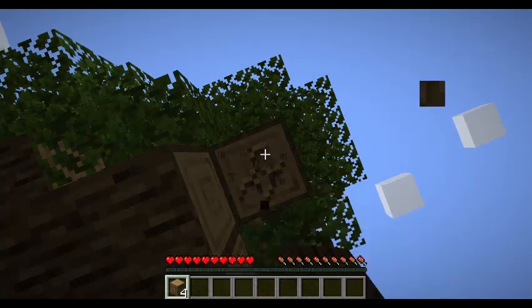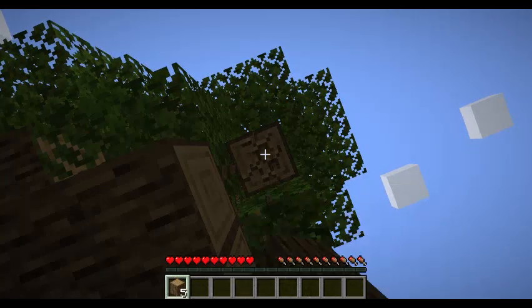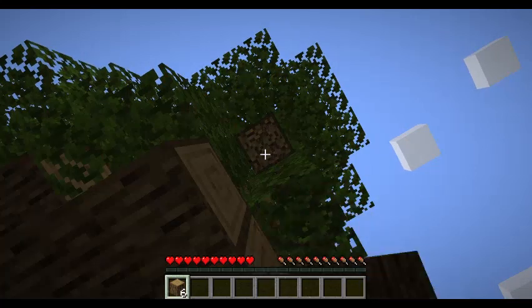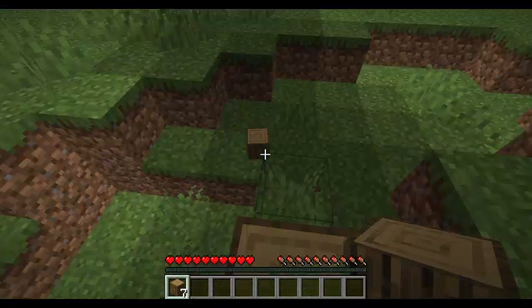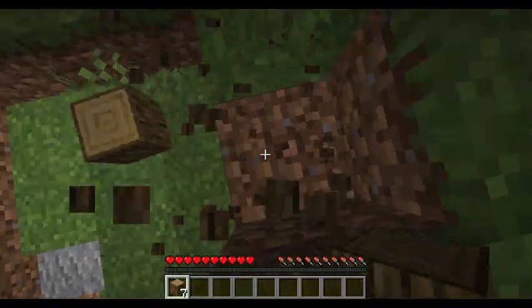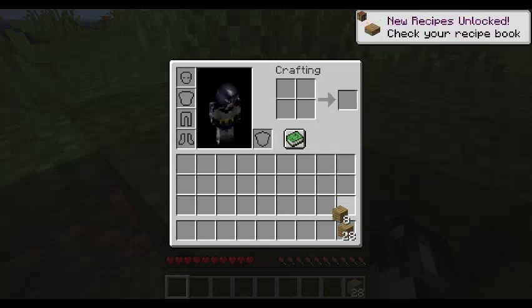I really want to find a village. Maybe I can find strongholds quickly because it will be easy to locate them in this world. That's maybe enough wood. I also need to get some food. There you go — making my crafting table.